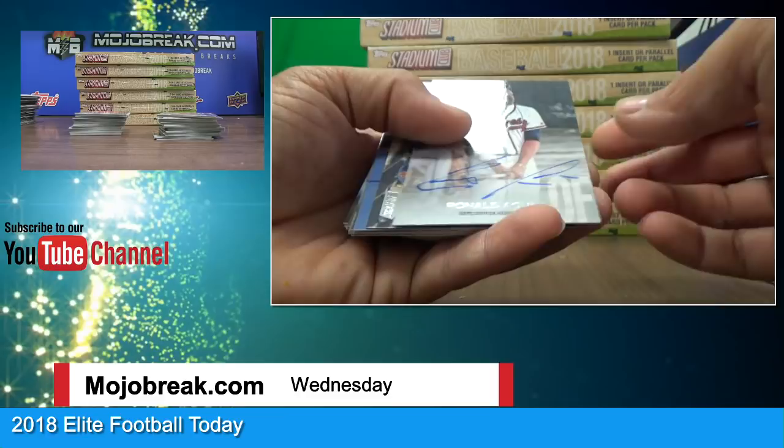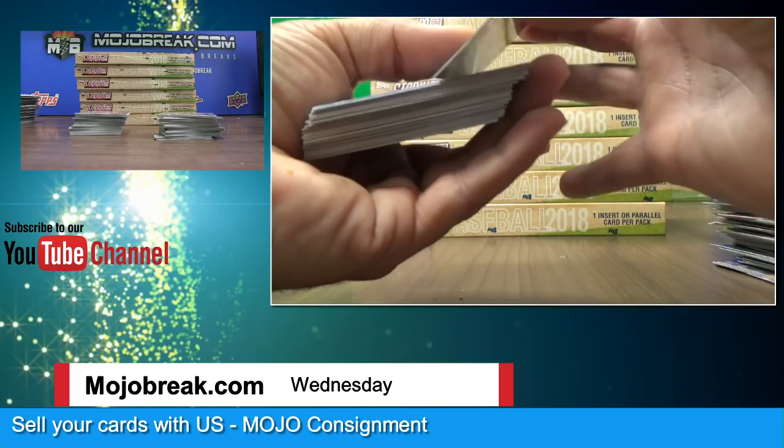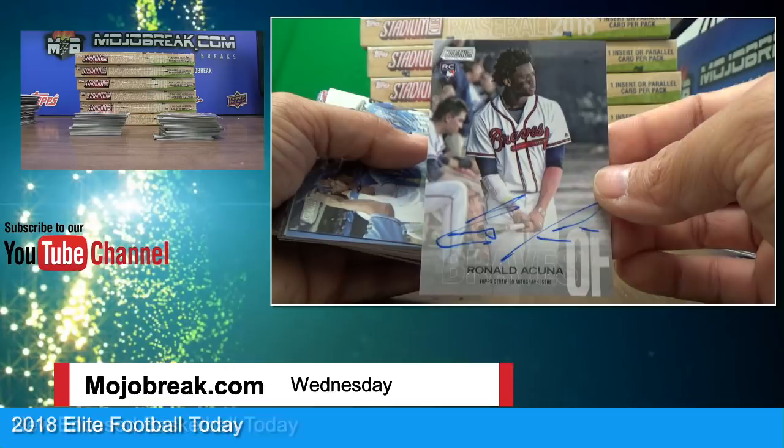Verdugo, Adrian Beltre, Bo Jackson — and Ronald Acuña, wow! Rookie on-card autograph! And that's the third auto — wow, three autos in that one box. Ronald Acuña on-card rookie autograph — a little shoot came up. Snellrow with the Braves — beautiful.